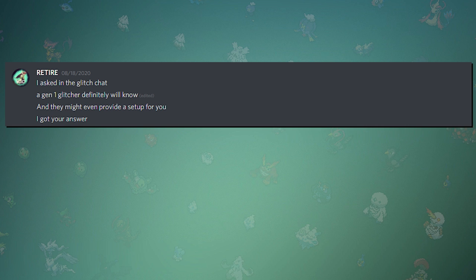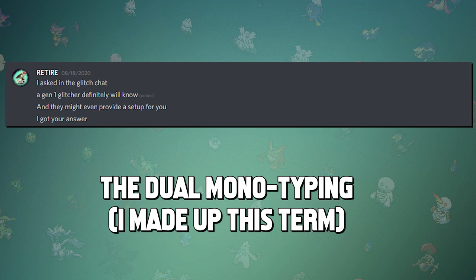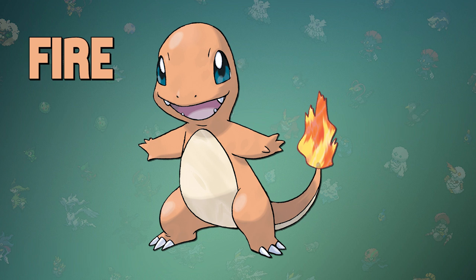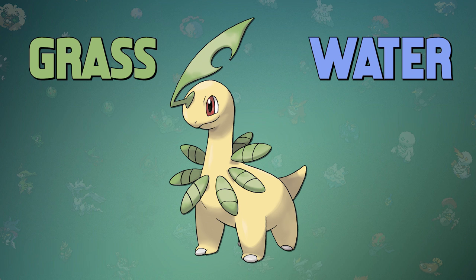Dual Monotypes. Now I know that term makes no sense, but from how he explained it, the game gives all Pokémon two typings — regardless if the Pokémon actually has two different kinds. For example, if one Pokémon is a Fire type, it's technically a Fire/Fire typing. This means that although I did change the primary typing of Bayleaf to Grass, it's technically a Grass/Water type — a dinosaur Ludicolo, if you will.